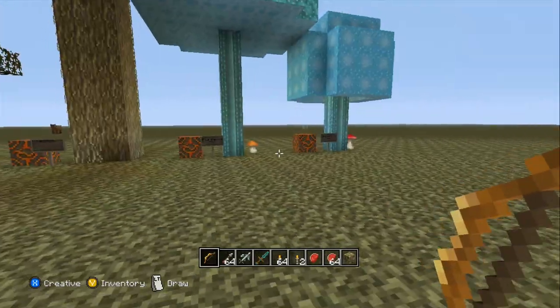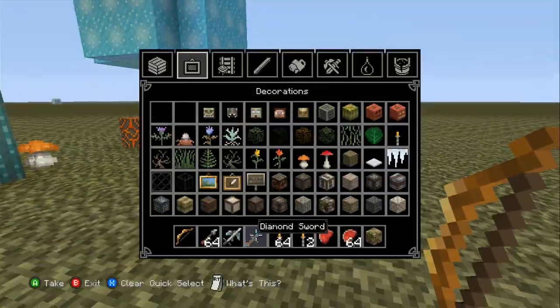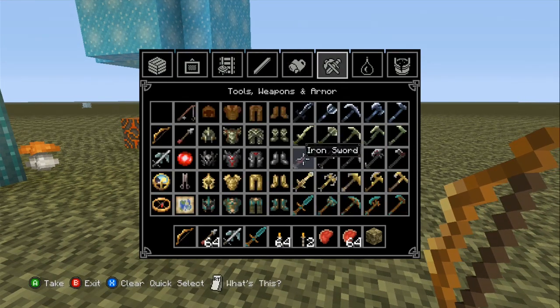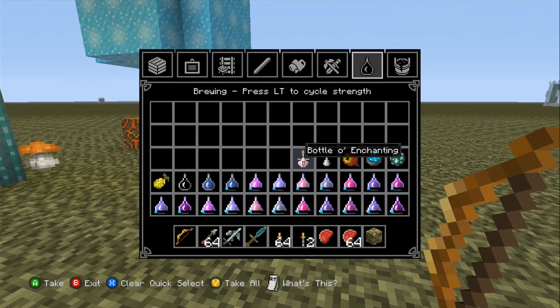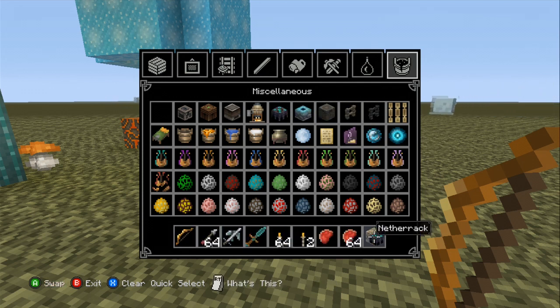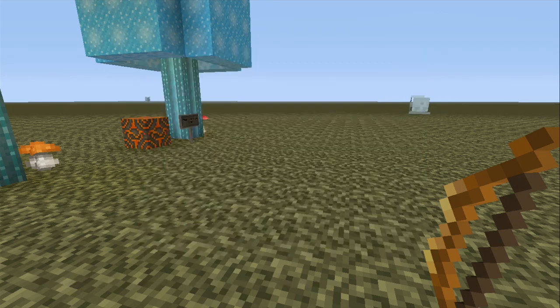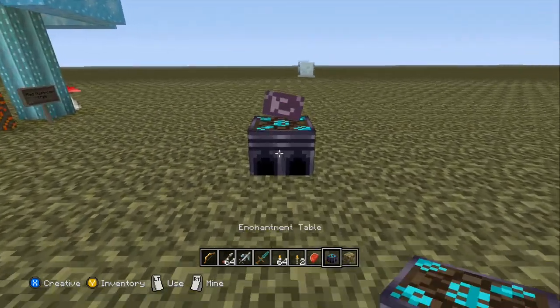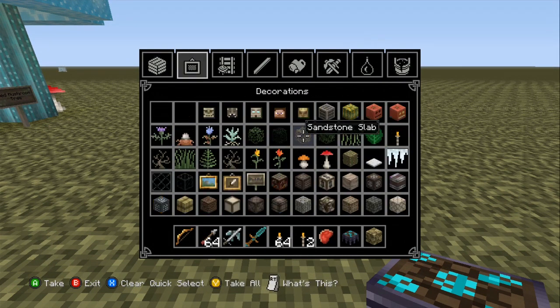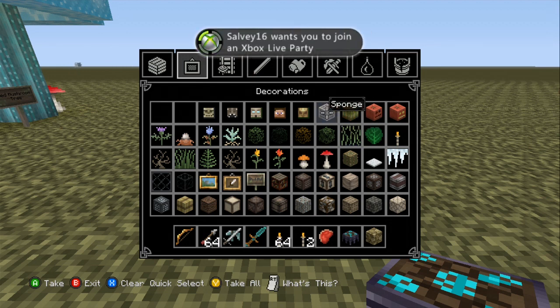Let me see — where's the enchanting book? Everything looks so different here. There's the enchantment table. Now, decorations: bookshelf, bookshelf, bookshelves. Are they going to make it obvious? Yes, they are. And Solid16 wants me to join a party.